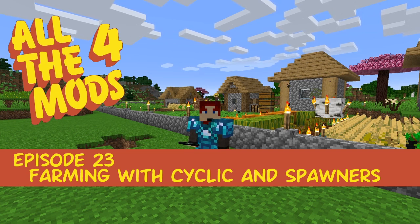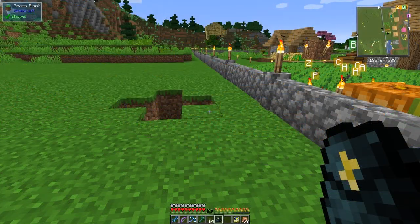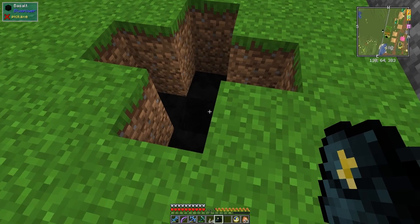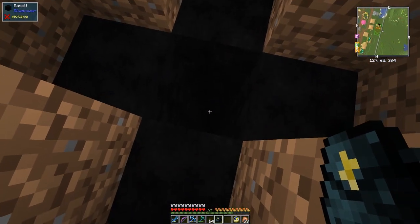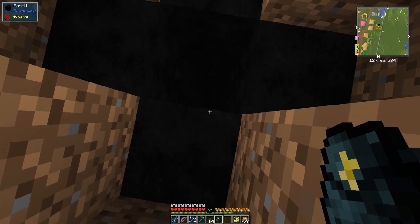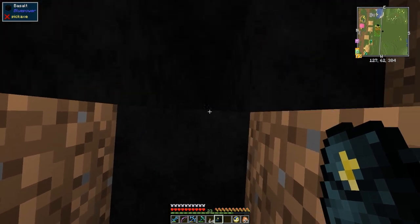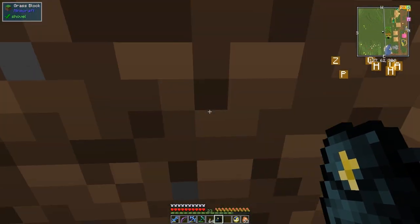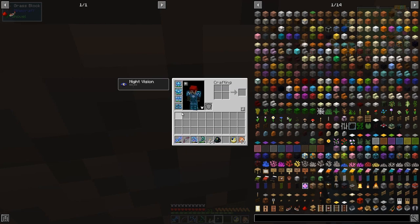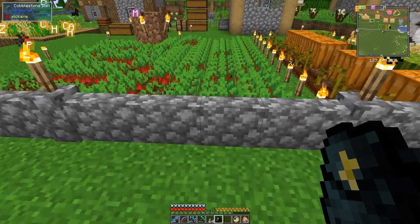Welcome back to All the Mods. As you can see, I finished off the volcano excavation - there's not very much left of it. There's a block of obsidian just down there. Normally you can't jump up this high, but I've got multi-jump on my boots, which means I can press the spacebar twice and get out like that.